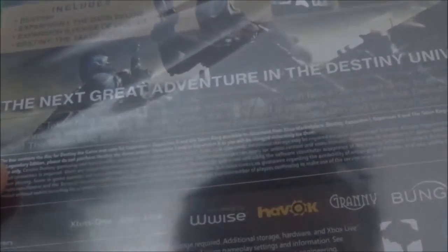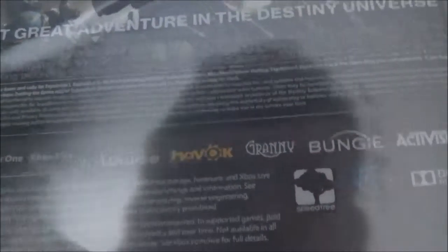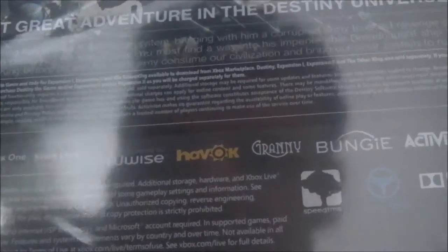It says: 'Oryx the Taken King has arrived in our solar system, bringing with him a corrupt army to exact revenge on the guardians who destroyed his son Crota. You must find the way into his impenetrable dreadnought ship to defeat the Taken King before he and his dark army consume our civilians and bring our solar system to ruins.'